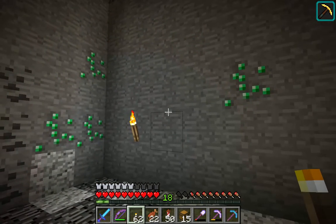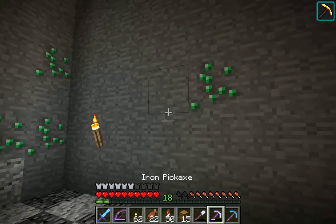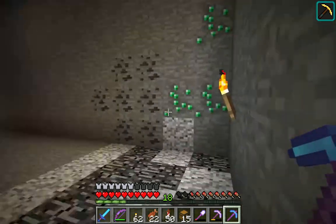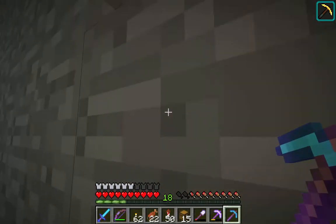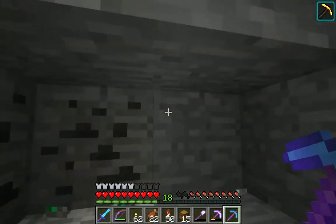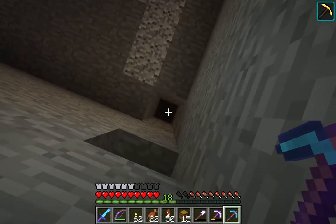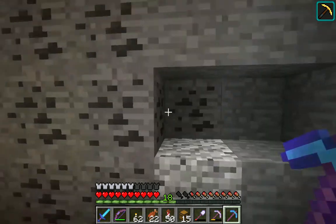Here's something you definitely don't see every day — four emeralds really close in proximity to each other. And no inventory space — that's probably something you do see every day if you play Minecraft or any other survival style game. Oh man, that was a big chunk of gravel that came down.